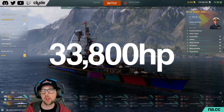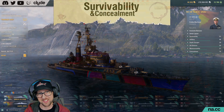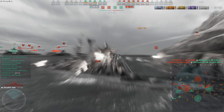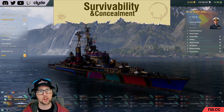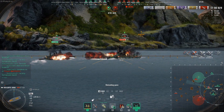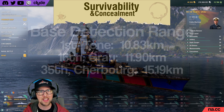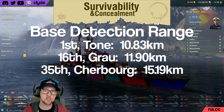Tipping the scales at just 33,800 hit points, Grau is not going to want to take too many big hits. She's 31st out of 35 cruisers when it comes to how much health she has, and she has basically no armor to speak of. Her real armor is her concealment and islands, honestly. She ranks 16th out of all 35 tier 8 cruisers when it comes to concealment. While that's deep into the double digits, it's not as bad as it sounds — she's not much worse than the best ship and she is much better than the worst.